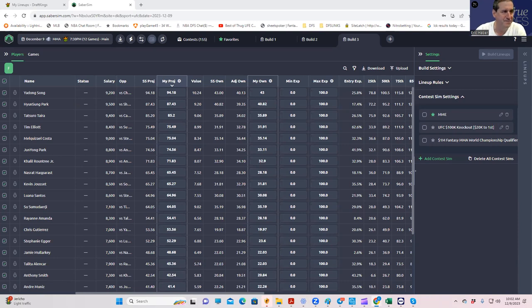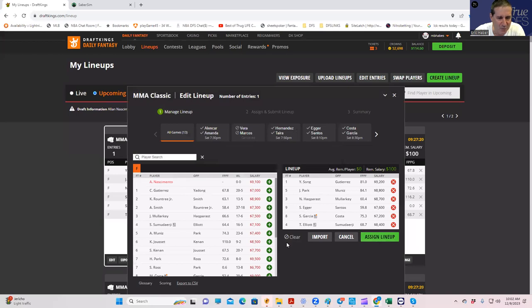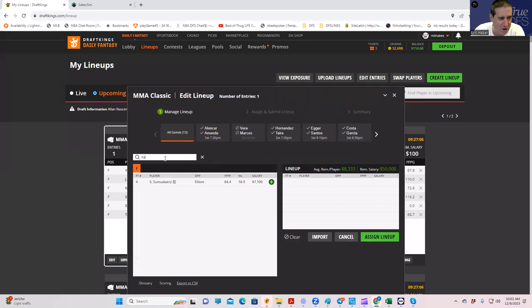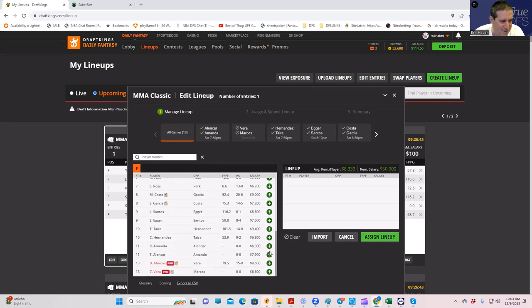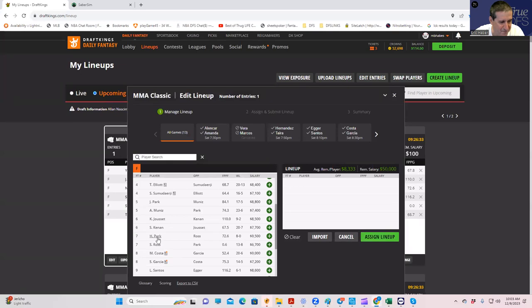I already did a video dealing with the plays. It's really not difficult to identify good plays this week. You have a $7,000–$8,100 guy who is a minus-120 to plus-120 underdog, also plus-200 to finish. His opponent Tim Elliott is a very good play, well-priced at $8,400 with a lot of takedowns. You have good underdogs like Anthony Smith at $7,300 with a good inside-the-distance prop, and you can even argue Anthony Muniz is an okay underdog.